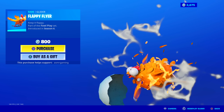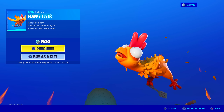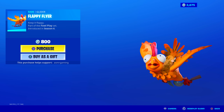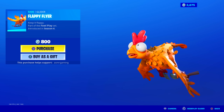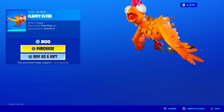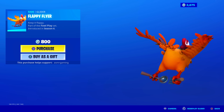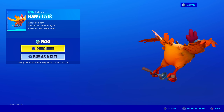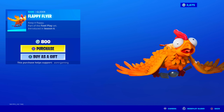Over here we have Flappy Flyer. 'Keep it flappy,' part of the Foul Play set — it's weird, you literally hatch out of an egg. This reminds me of my chicken companion in Minecraft Dungeons, and I will be playing more Minecraft Dungeons very soon. It's an okay glider — looks crazy, wacky, very weird. Not too expensive. Usually basic gliders are 500 or 800 V-Bucks and this is not a basic glider, so you get something special. If you like chickens, this is definitely one to get.